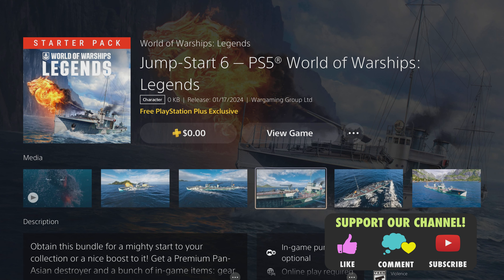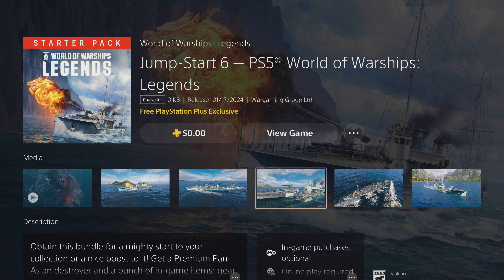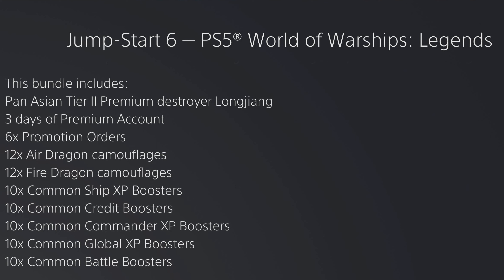Welcome back folks to World of Warships Legends, today on PlayStation a new Jumpstart 6 — it's a free DLC pack, a starter pack that came out and it is a free PlayStation Plus exclusive. It has a tier two destroyer, the Panasian Long Jing — I'm not gonna try to pronounce it — three days of premium, six promotion orders, 12 of each of the dragon camos, and 50 different boosters with it, so pretty good.